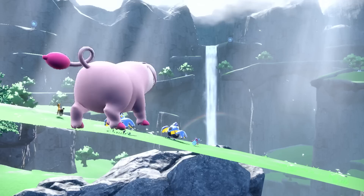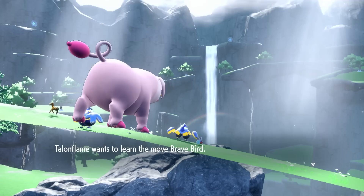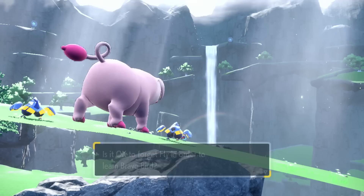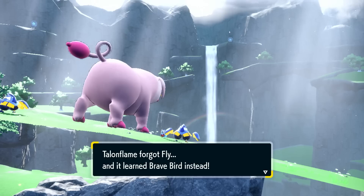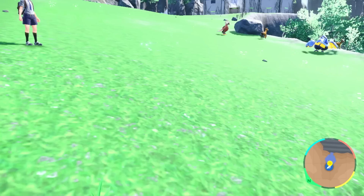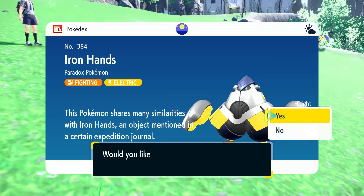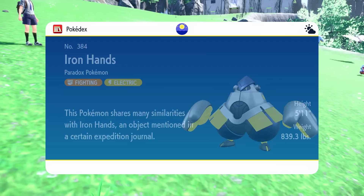Number 384, Iron Hands, the Paradox Pokémon — a Fighting Electric type. This Pokémon shares many similarities with Iron Hands, an object mentioned in a certain expedition journal. Almost 900 pounds — wow! Also, Talonflame wants to learn Brave Bird. Brave Bird is a flying type move — the user tucks in its wings and charges at a low altitude, but this also damages the user quite a lot. Maybe we'll put that over Fly because I never use Fly. We'll forget Fly and learn Brave Bird instead.